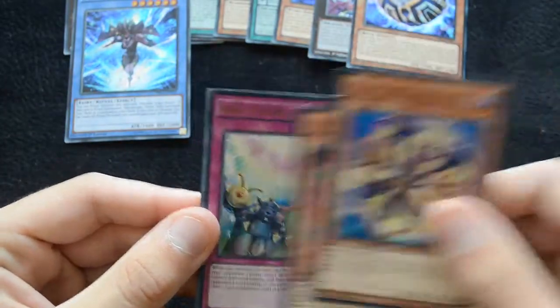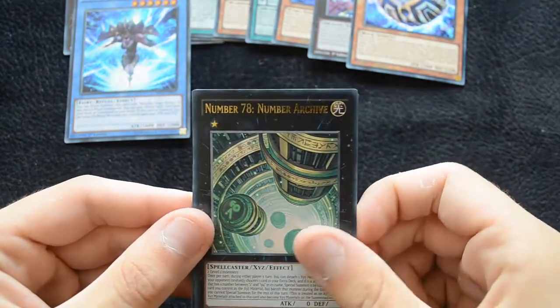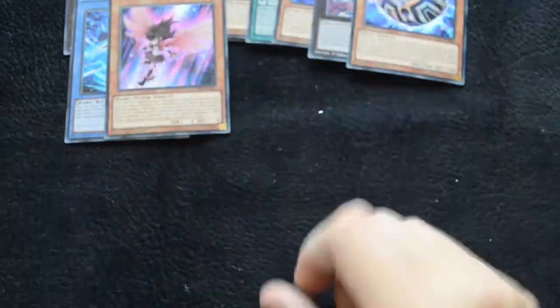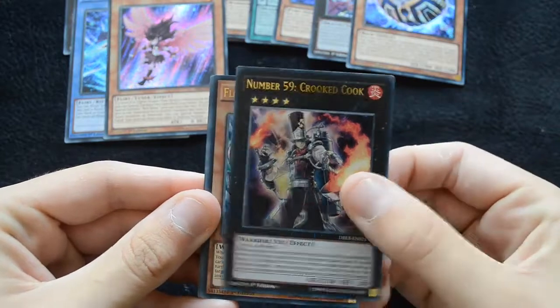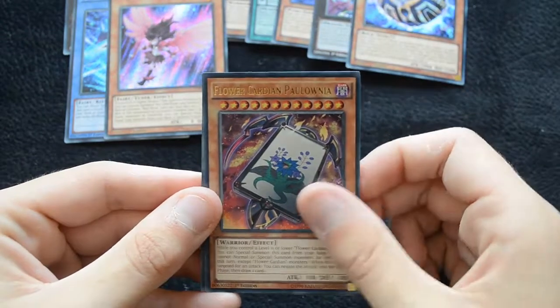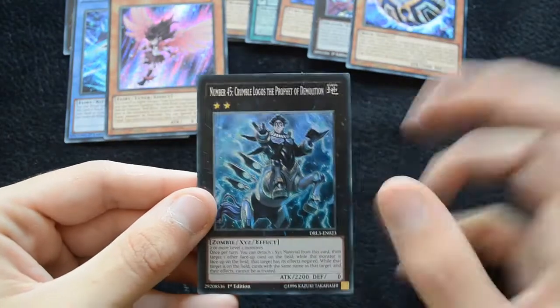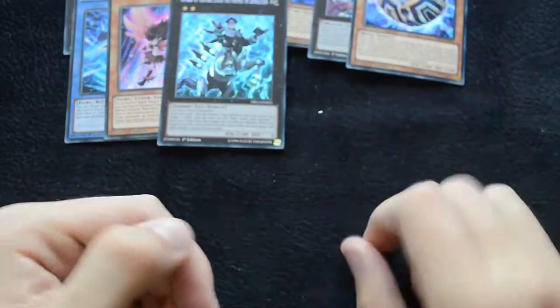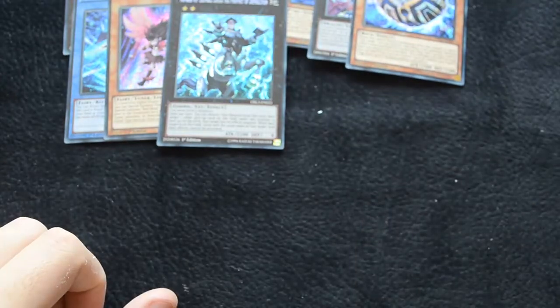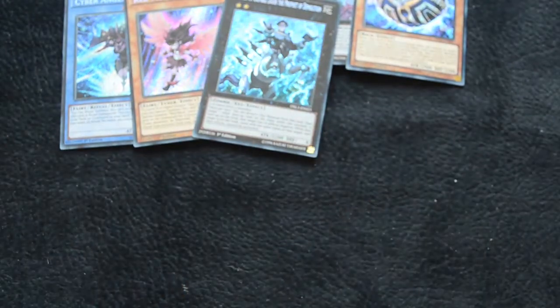We have a Hand Holding Genie, Cyber Wing, Scrum Force, Number 78 Number Archive, and Red Nova. For the last pack of this half, we have Number 59 Crooked Cook, Flower Cardian Willow, Flower Cardian Zebra Grass, Flower Cardian Paolonia, and Number 45 Crumble Logos the Prophet of Demolition. This is proving to be a very interesting set with a combination of great reprints as well as new cards that we haven't seen before.